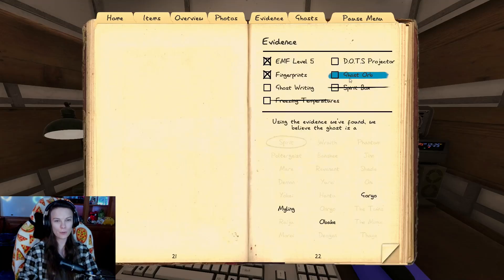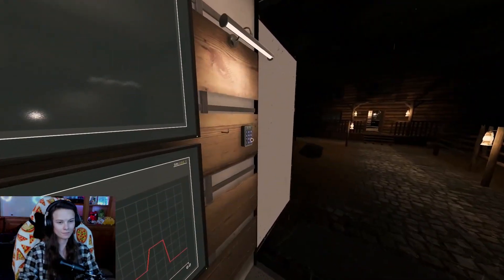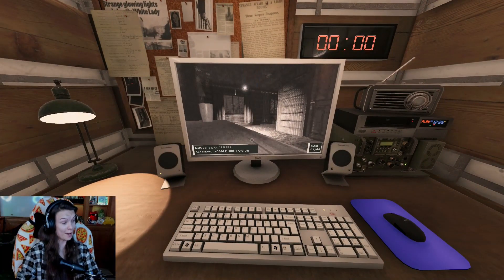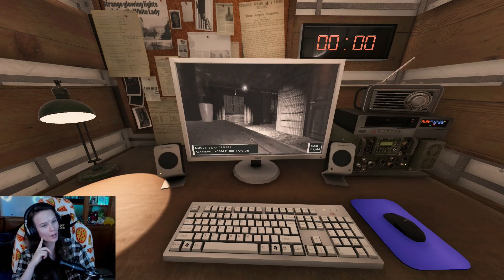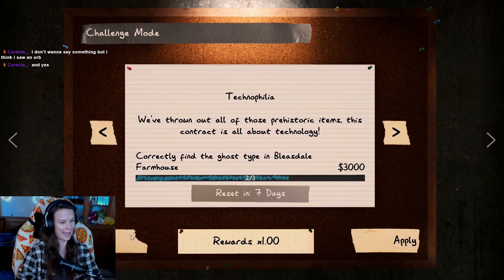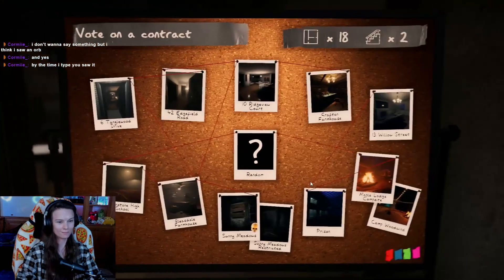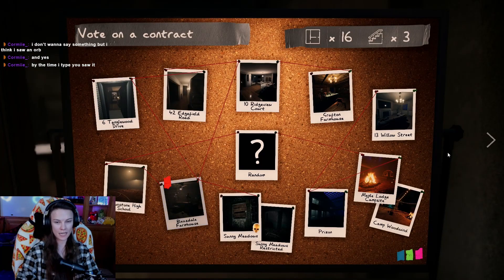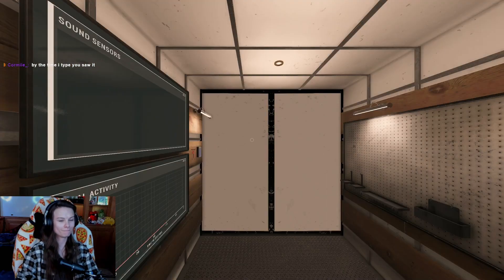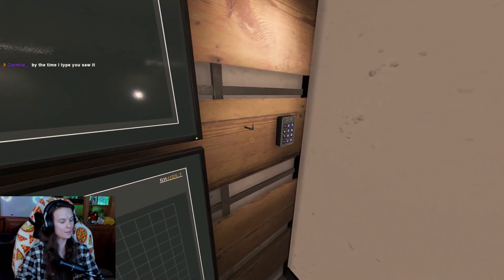That would've been crazy if we got lucky like on Sunny Meadows - the first door it touches and it left the Obake fingerprints, bam! Please, if you saw an orb, mention it to me because I could clearly miss it. Last one, holy crap. Flying through these. Let's go in. By the time I type it, you saw it - figured. That's typically how it goes, right?